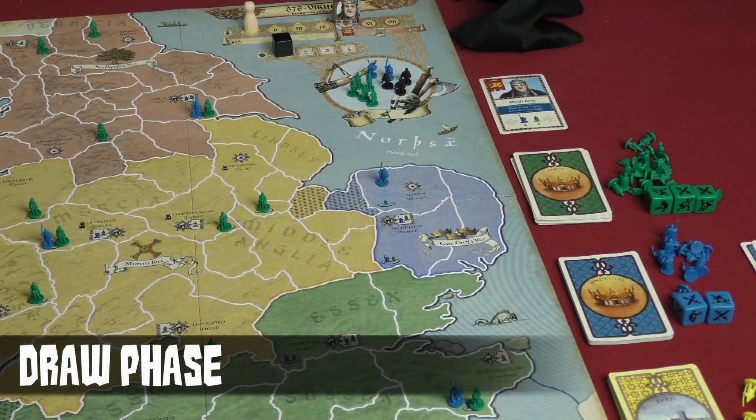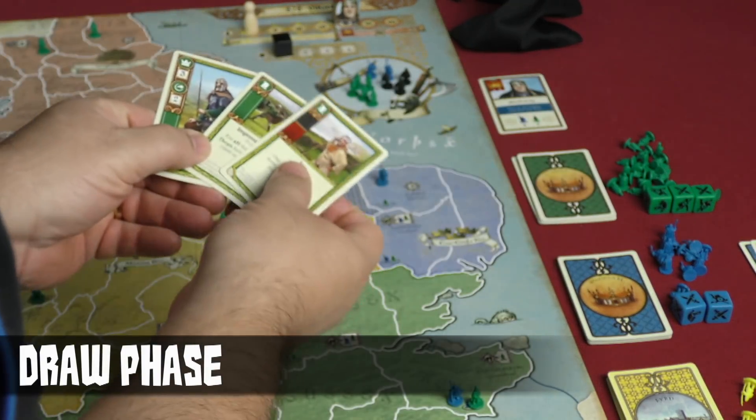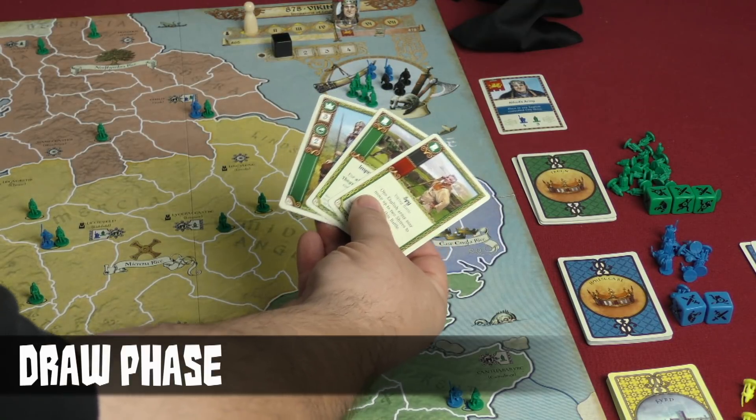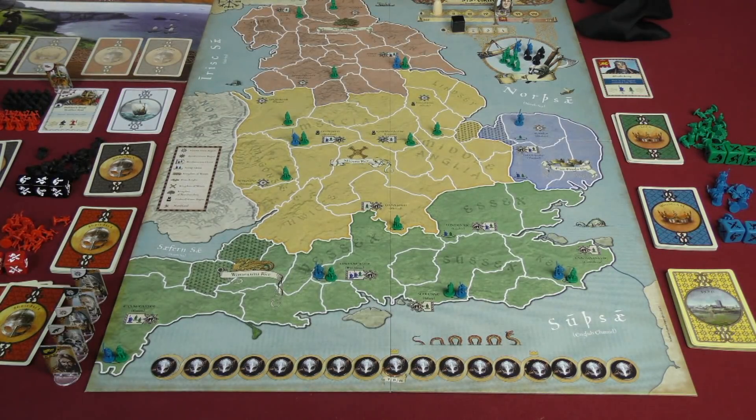After the battle phase concludes, Thane has two cards left and goes into the draw phase, drawing a third card to replenish their hand back up to three. That's the end of their turn. That progression of phases is how each round is played out — again, to a maximum of seven rounds — keeping in mind those different game-ending victory conditions can happen at any point, except for the treaties which only trigger at the end of rounds five, six, and seven.